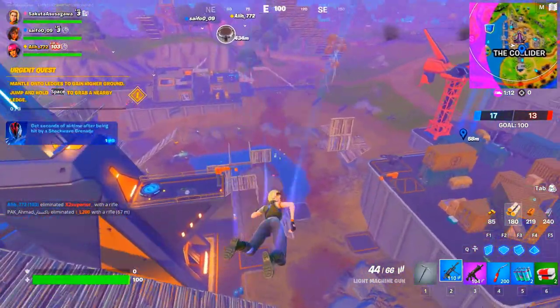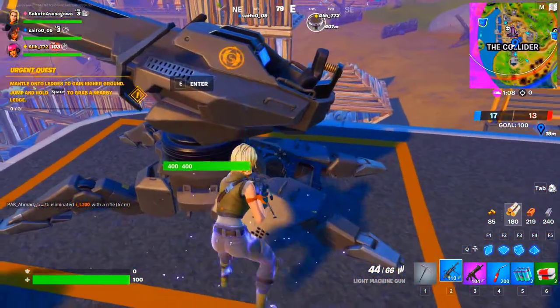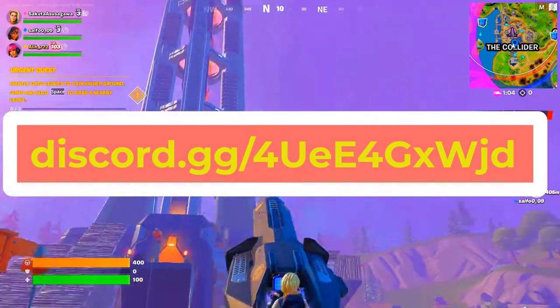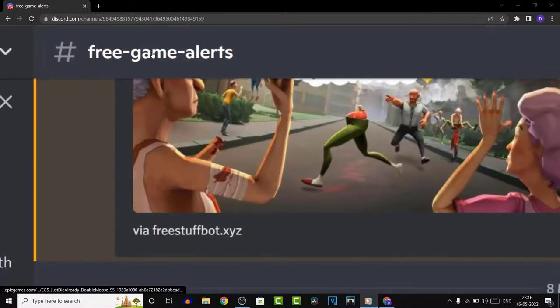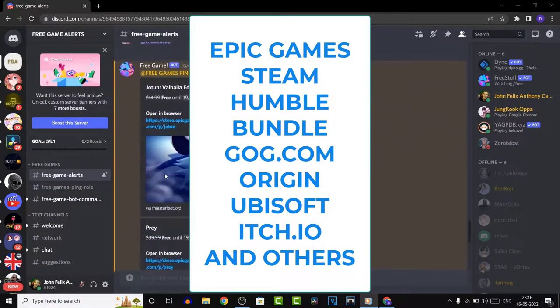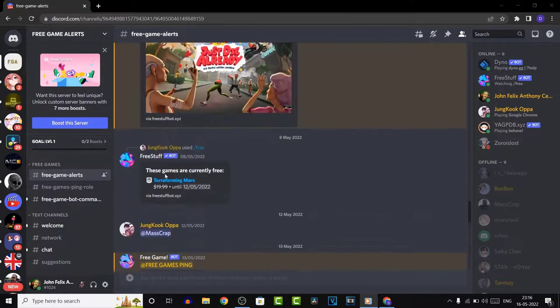To use this bot you can invite it to your server and do the setup, but I've already done that for you. In the description of this video you will see the link of a Discord server, and as you click on that link and join the server, the first channel you see is basically the alert channel. Any games that have been listed as free on Epic Games, Steam, or any of these popular game stores, the bot will post them in this channel.